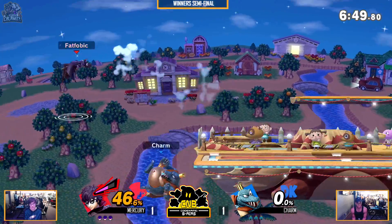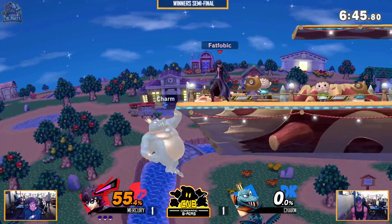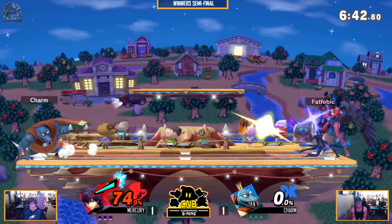Charm wins to small battlefield. Charm loves small battlefield. I wonder if Mercury banned it — probably. We'll see — 55% keeping on ledge. R-Sense coming out. It's 74%. Charm had a healthy zero.